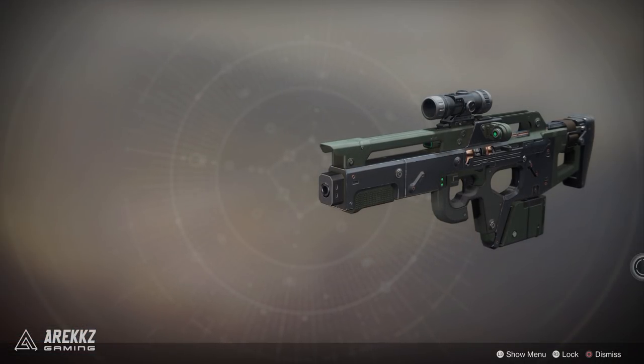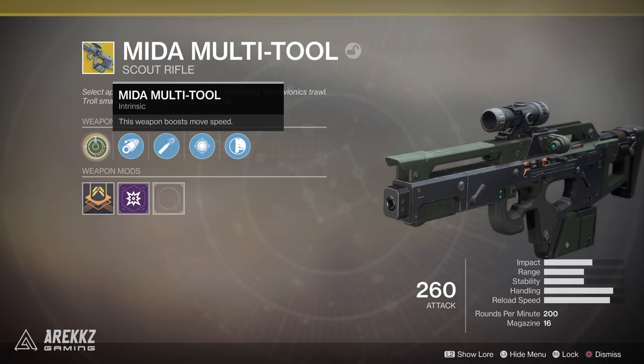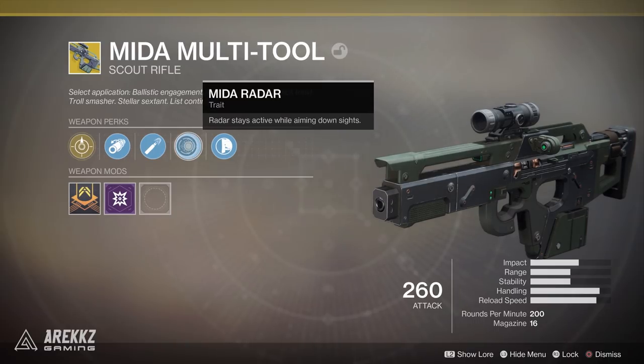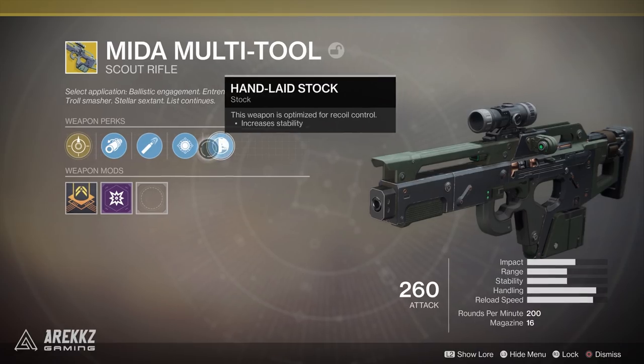Now let's take a look at the weapon. It does have a new paint job — a cool green camo look, slightly different from the original. Looking at the perks: you still have the traditional Mida Multi-Tool perk whereby having this weapon equipped boosts your movement speed. You also have Corkscrew Rifling for a slight increase to range, stability, and handling speed. There are also High Caliber Rounds, which knock the target back and slightly increase your range.